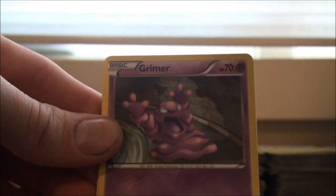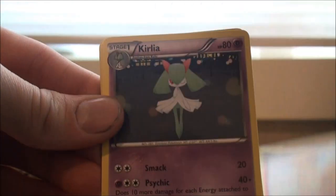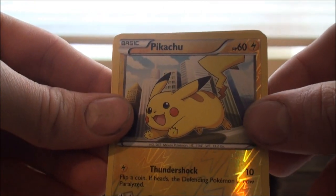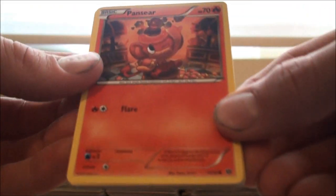Here we have a Shinx, Grimer, Pansage, Meowth, Growlithe, Krookodile, Level Ball, Staryu, Reverse Pikachu — I don't think I have a Reverse Pikachu — and a Darmanitan. I have plenty of Darmanitans though, and plenty of these cards to give away. Stay tuned for that — we'll have the website up hopefully in the next two weeks. Which is a little bit of a wait, but I'm sure it'll be worth the wait.